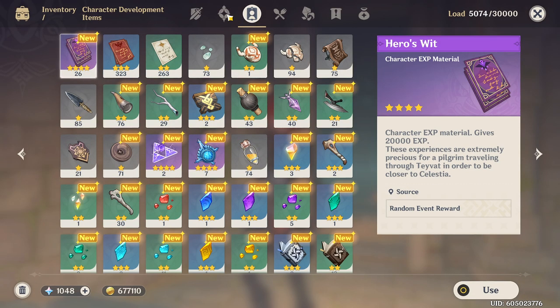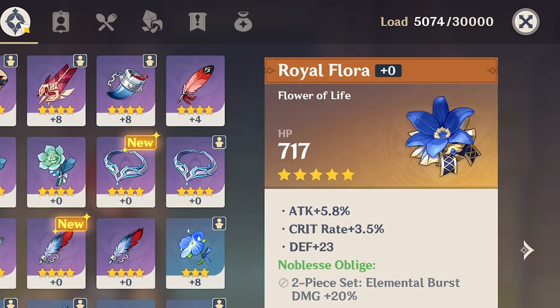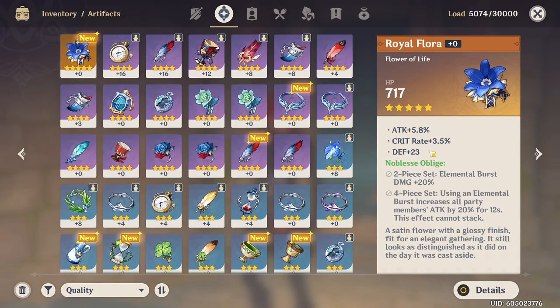Royal Flora — legendary treasure! Five-star artifact get! A Satin Flower. Did we get lucky and get a good five-star artifact? Attack percent, crit rate, and defense — so two out of three. It's a flower, so flowers always have flat HP. The fact that we got attack percent and crit rate is actually pretty good. Two-piece set: elemental burst damage plus 20%. Four-piece set: using the elemental burst increases all party members' attack by 20% for 12 seconds. So actually pretty good.